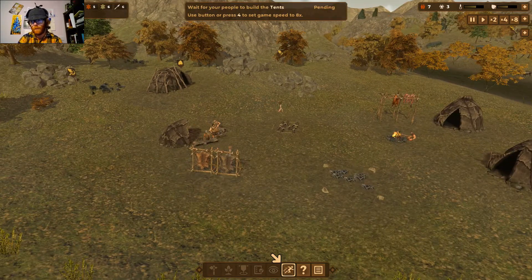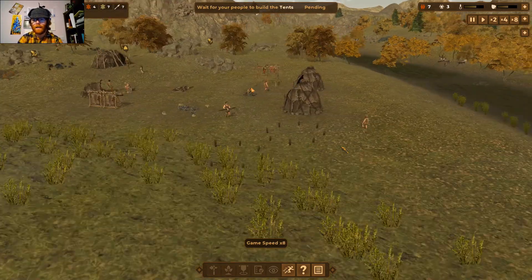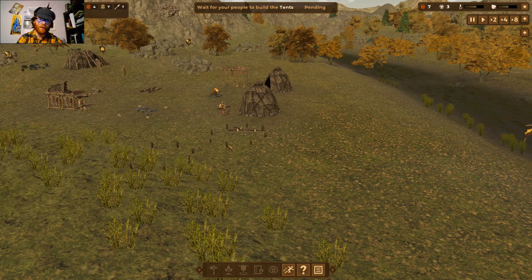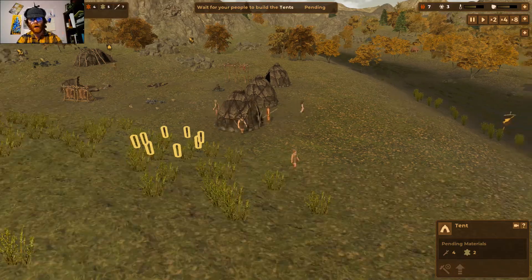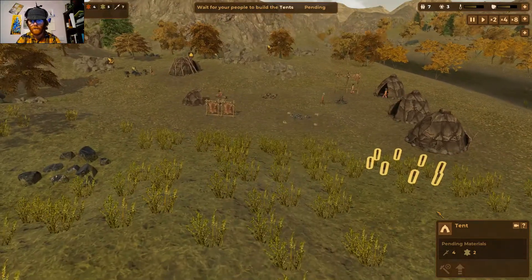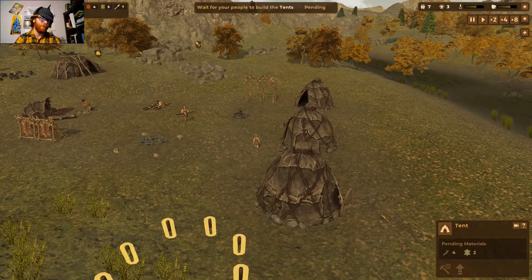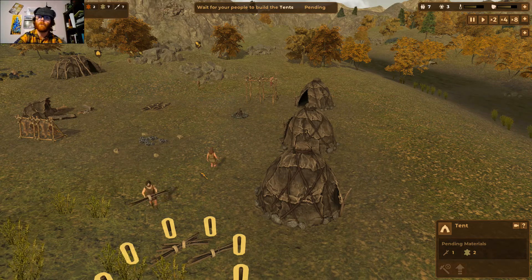Now we wait for our people to build the tents, speeding the time up to eight. Depending on what they're doing and what resources have been gathered, this can take varying amounts of time. You can also set task priorities so that building becomes higher priority, which means inactive members of your clan will come and start doing that job.